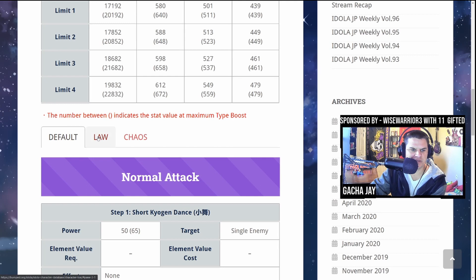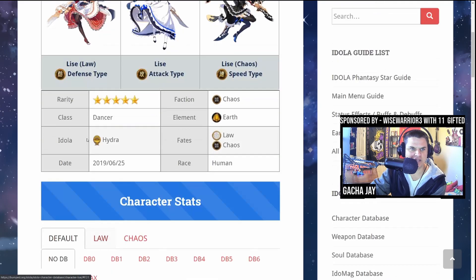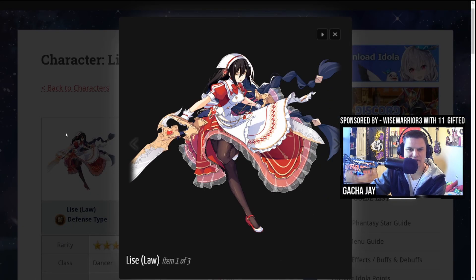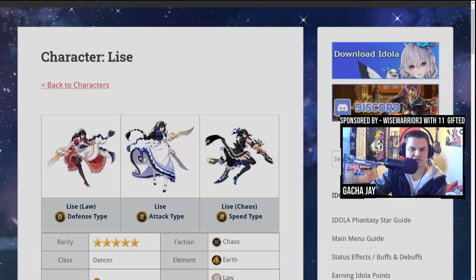This is just her base form — let's take a look at the Law version. The Law character has a red and white maid look. That sword is pretty sick — actually they're not swords, they're like really long daggers. Interesting, I like it.